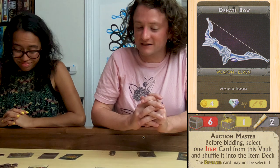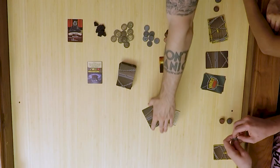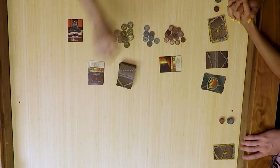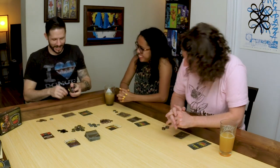The opening bid is going to be seven. I'm going to go with ten. Pass. I win it for ten. Janet got me there — I got to pay all of it. So I get all of these items, the Troll Cave goes into the vault discard. Thank you, Matt.